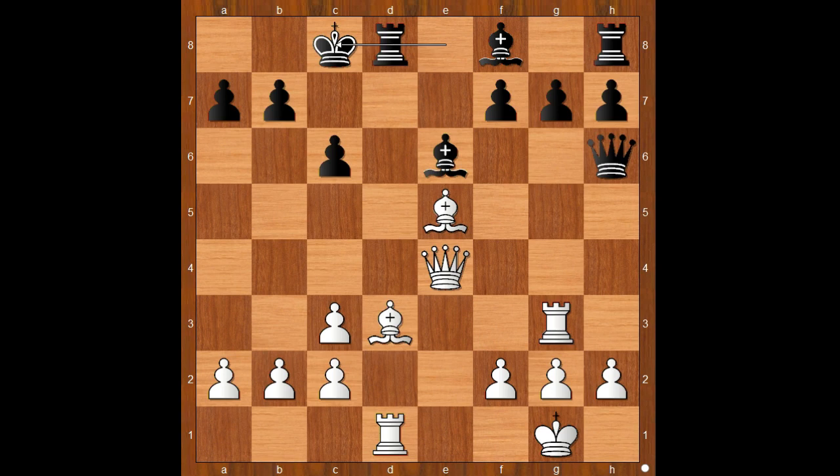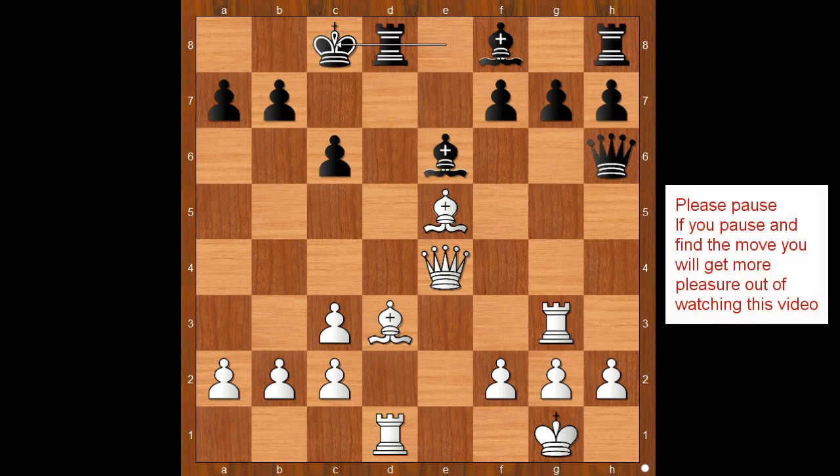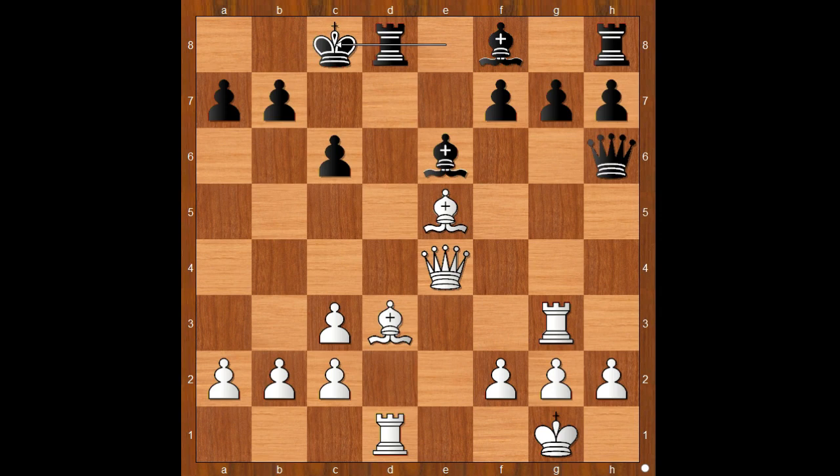But Lasker found an interesting way to continue. Please pause and find the best move for white. Lasker remembered studying Boden's game and Boden's checkmate. Have you heard of Boden's checkmate? If you haven't, this is your chance. And the move is — queen to c6, check! Pawn takes queen. And there is checkmate in one: bishop to a6, checkmate. What a beautiful checkmate! It is a good idea to study the games of old masters, isn't it?